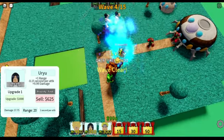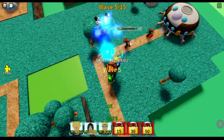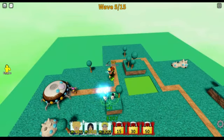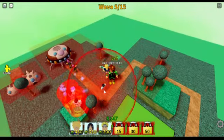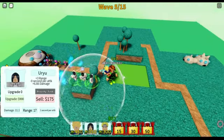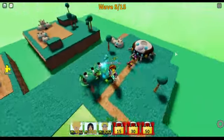Okay, next wave, so I can upgrade this guy. Nothing is getting by. Absolutely nothing. I want to place the third area here, right here. And then we place some here. Then yeah, we'll have six Uryu on this one, and basically nothing will get by. That's how OP it will be. Absolutely nothing.